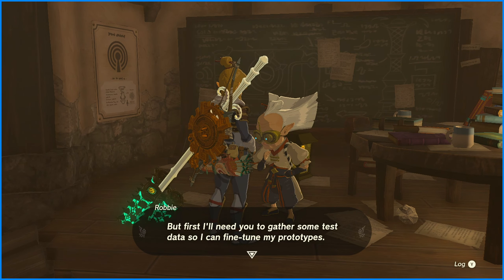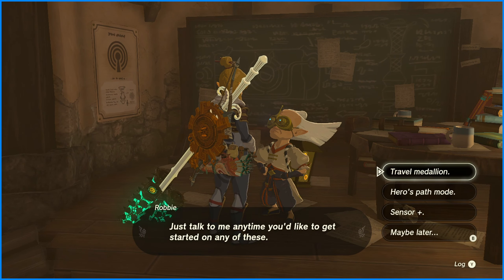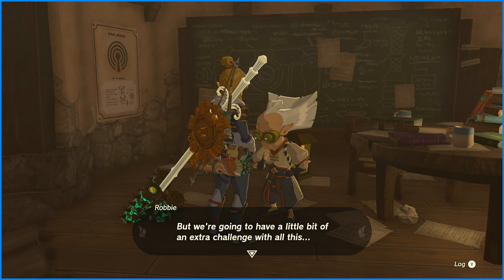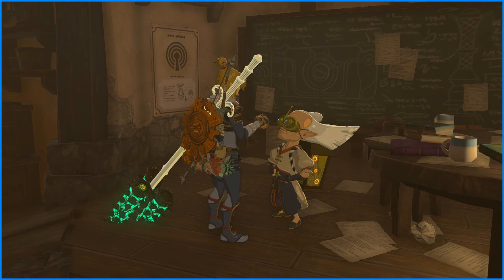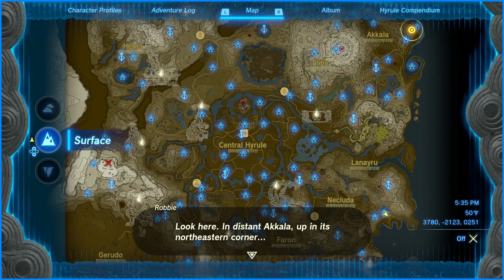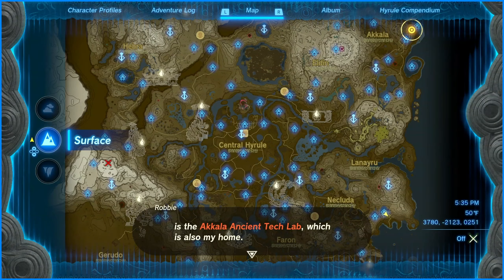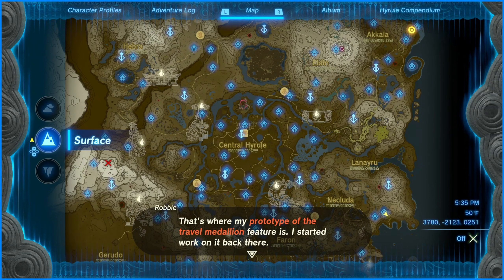But first, I'll need you to gather some test data so I can fine-tune my prototypes. I do have the travel thing — I have a prototype. It lets you travel instantly to a gate you've established elsewhere. In distant Akala, up in its northeastern corner, is the Akala Ancient Tech Lab, which is also my home. That's where my prototype of the travel medallion feature is — I started to work on it back there. I think I've already been there.